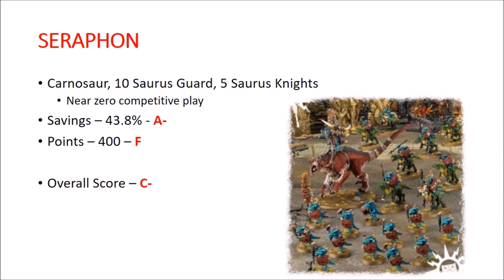Seraphon. You get a Carnosaur kit, 10 Saurus Guard, and 10 Saurus Knights. Virtually nothing in here sees competitive play. Savings get an A-minus — you're saving a solid amount of money. Points are 400, which is a solid F. Overall I'm giving it a very generous C. This could definitely be a much lower overall grade, but there are a decent number of people that do like to run Saurus Guard, and, well, dinosaurs riding dinosaurs are awesome — so it gets a little bit of an extra fluff score.